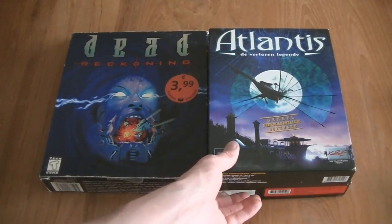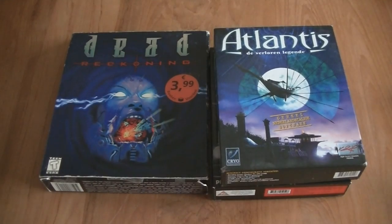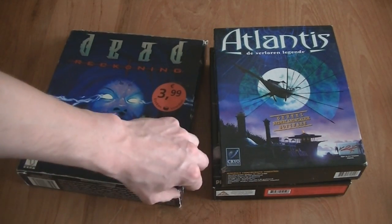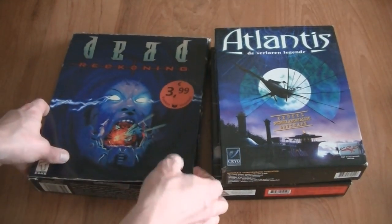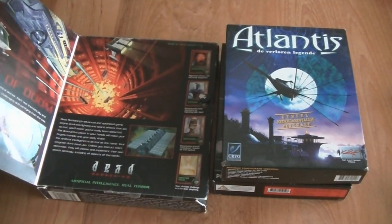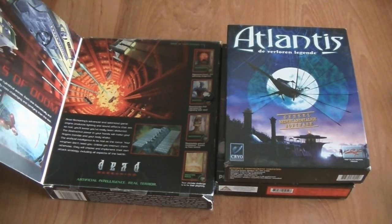Three big box games: Atlantis The Lost Legend, The Dame Was Loaded, and Dead Reckoning. I had never heard of this before — it could be a really cheap shitty game — but I paid 1 euro so it was worth the guess. Let's see what's inside. Looks to be a Descent-type shooter game.